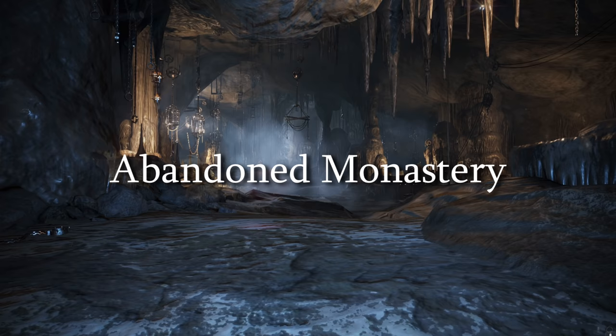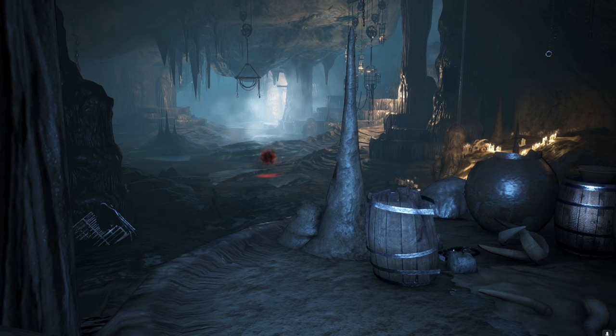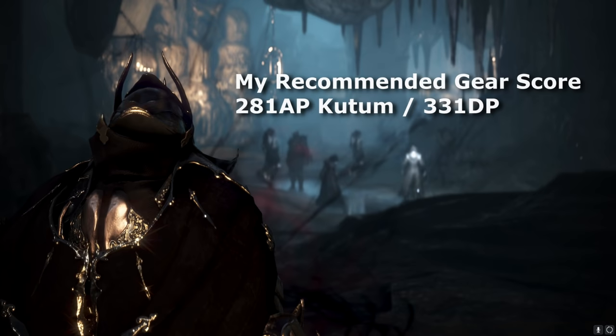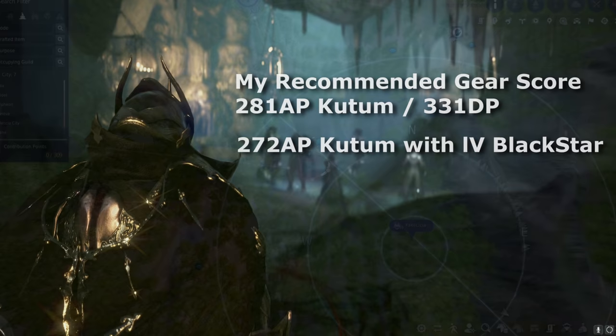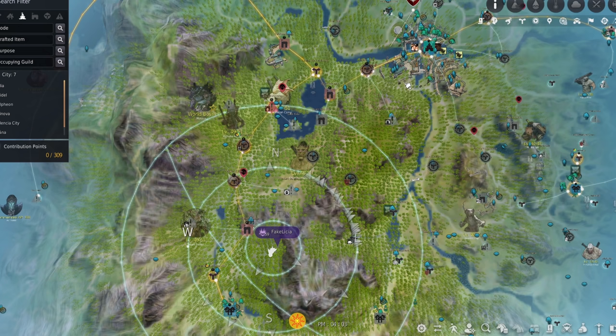There has been a new two-man grinding spot added to Black Desert, and I am here to tell you all about it. After this spot initially released, I spent roughly 70-plus hours grinding here. My recommended gear score for players is about 281 AP with Kutum and 331 DP. Some party mates with 272 Kutum accompanied with a TET Black Star can also make this work depending on your class. The spot is an extension added to Abandoned Monastery — the node can be found just southwest of Calpheon.